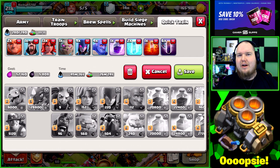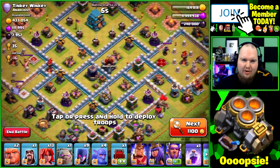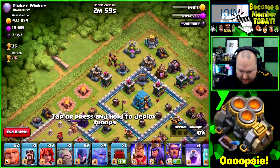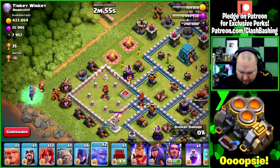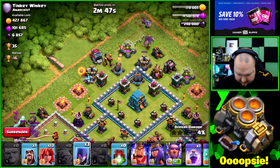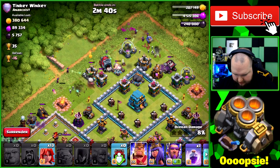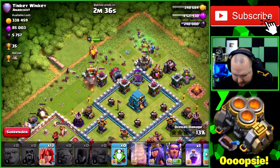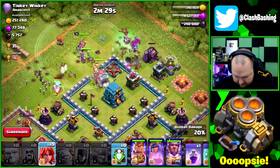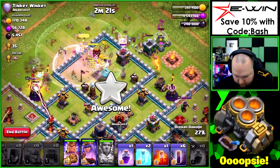Alright, let's find a base and see how we do. I'm torn between going for the town hall or the eagle — eagles can be a real problem — but I feel like we have to go towards the town hall. We're going to send one giant to check for traps, three witches, a couple of bowlers, then funnel right here at the center. We'll wait for a hole to open up, then send the king, queen, and warden, followed by all the valkyries going in.